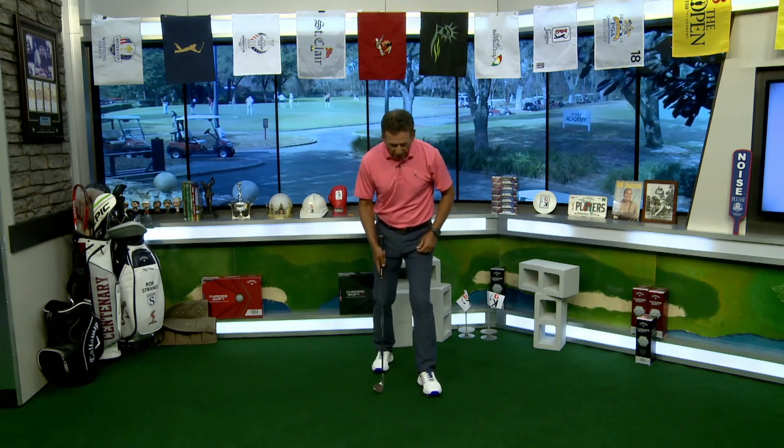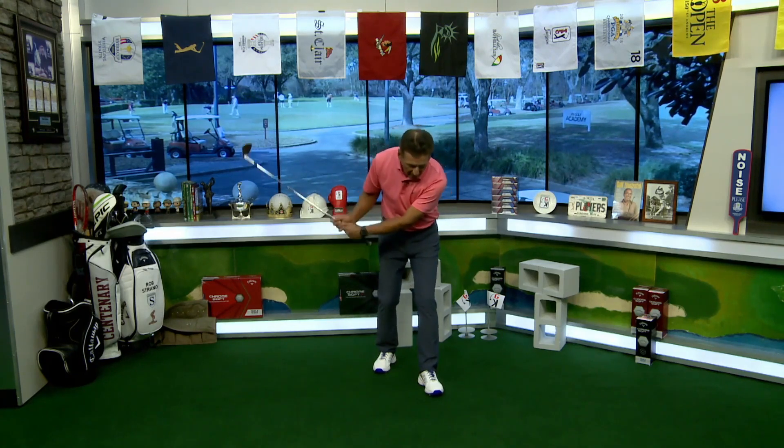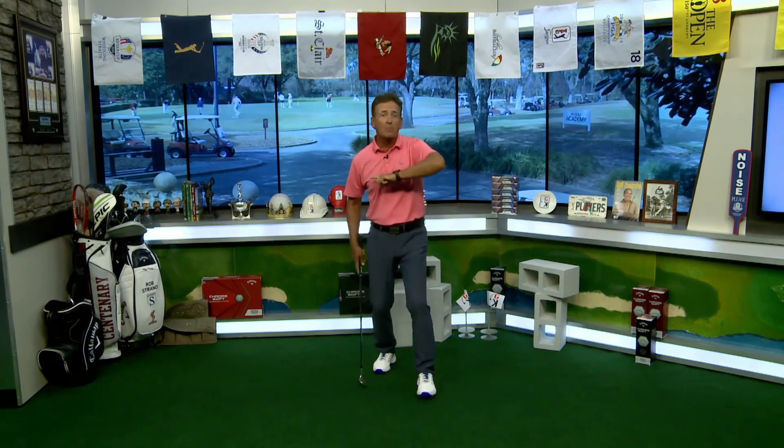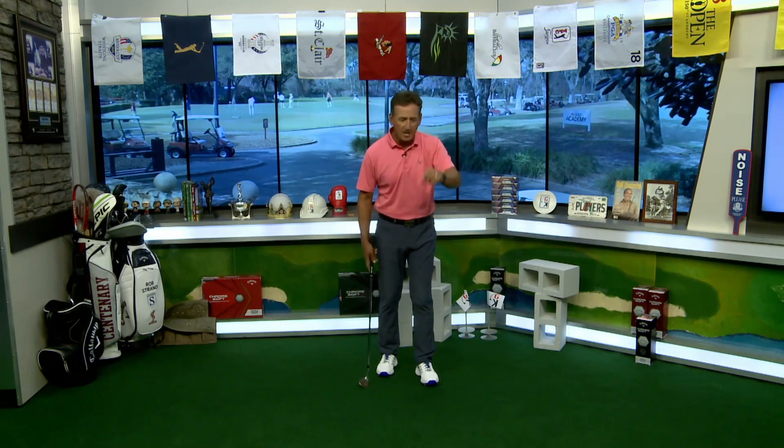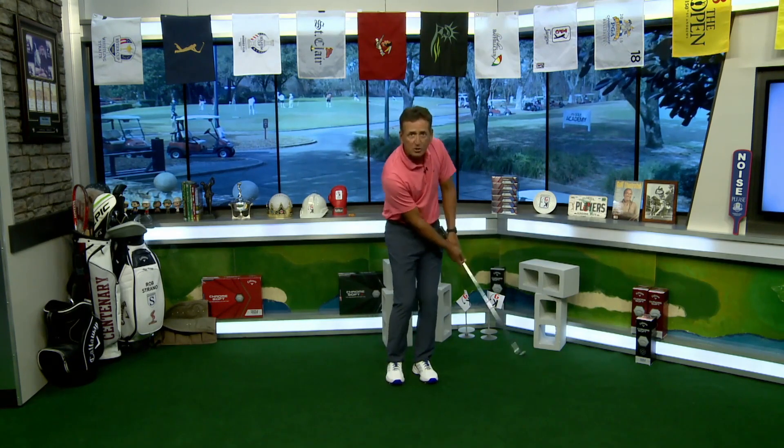Here's an interesting one. Do you struggle with chipping the ball too hard? It's too hot and you can't slow the ball down around the green. We're going to use your front foot to help you stop that. Put your front foot out, put your club against it, take a little backswing, come down and just tap yourself in the sole of the shoe. If you smack yourself hard in the shoe, the ball goes flying across the green. Practice tapping into your shoe — that's what the right speed should look and feel like.